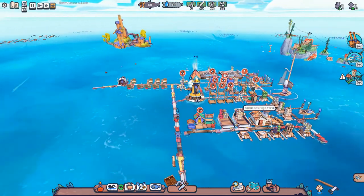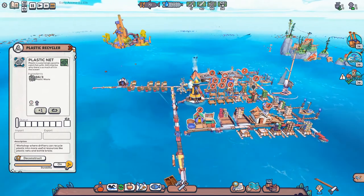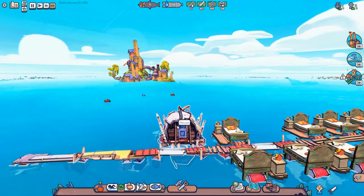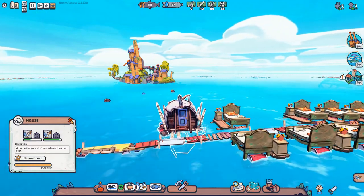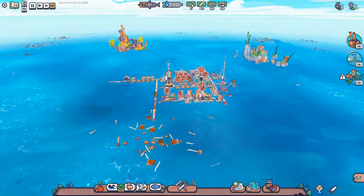Welcome back to Plotsam folks. In the last episode we got a plastic recycler built, we made some nets, and we got a house built and Stefana moved in. Now we're going to find out if Esteban moved in as well — and he did! Esteban and Stefana are now living together. I hope they enjoy each other's company.